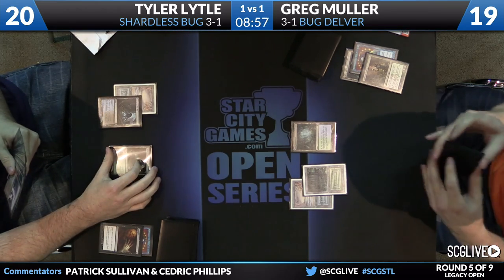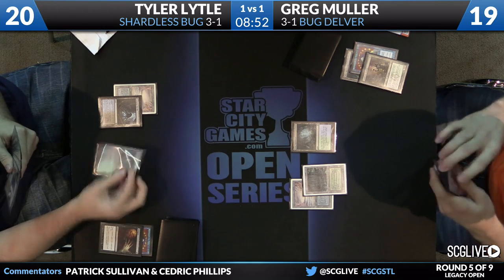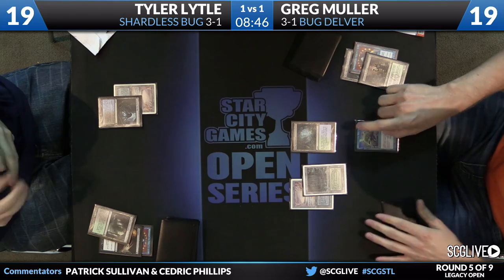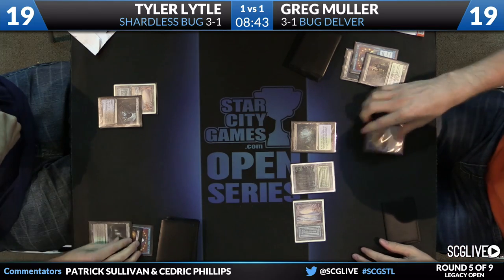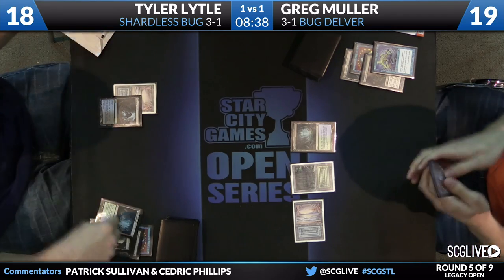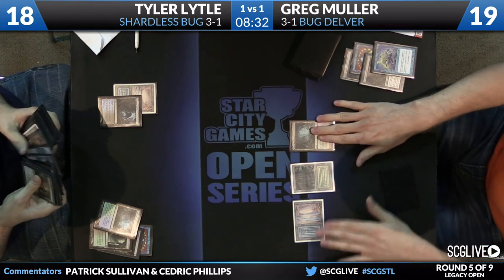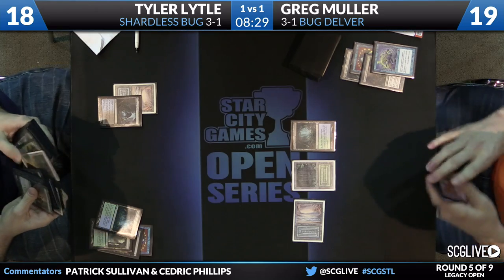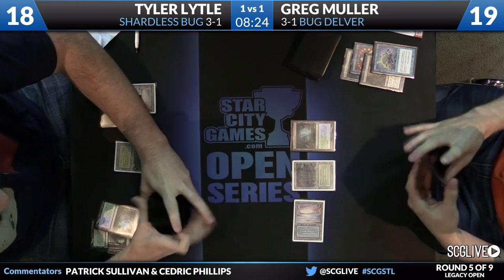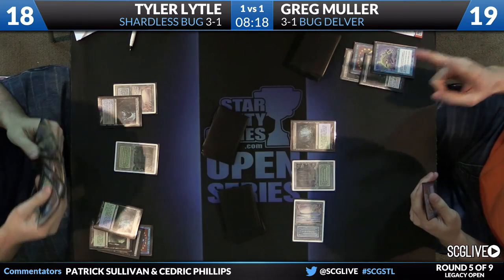There's even a situation where Tyler will just let that happen — he can make the decision to let the Verdant Catacombs go and let Greg Stifle it if he wants to. Given the way Tyler's played the last couple of turns, it's clearly on his radar. He sacrificed the Verdant Catacombs — that got Stifled. Now he'll play a Misty Rainforest and sacrifice that. Going to go with the Bayou. Mana is not an issue here for Lytle at all.